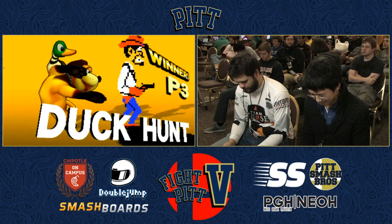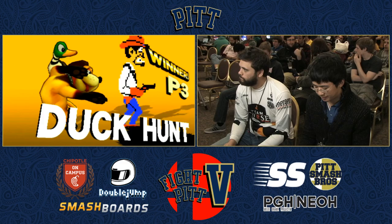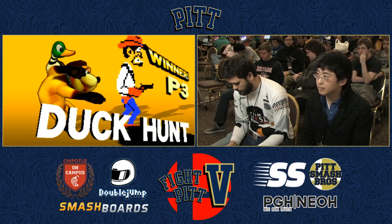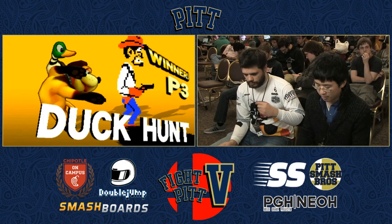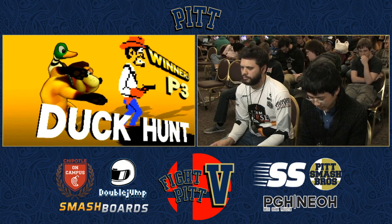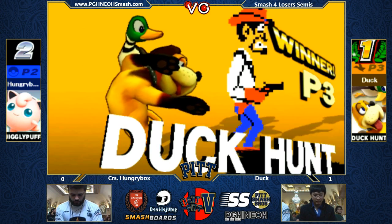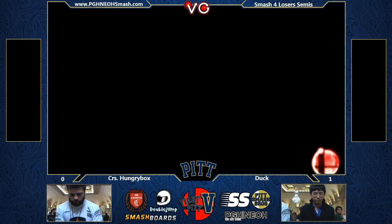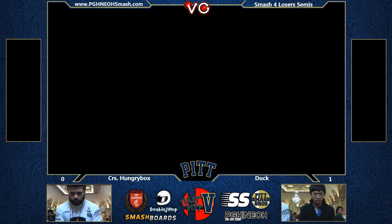Game two. If I were him, I would change characters. Hungrybox didn't do an awful job. I think he might be okay with Puff if he takes him to Prism Tower, because there will be very little time — Prism Tower does seem like a nice puff stage given the mobility with multiple jumps. However, if Prism Tower is banned, I'm not sure what Hungrybox is going to do. Maybe Ferox. Duck Hunt doesn't seem very strong on Ferox, though Puff's really light. My guess is that Duck has probably been banning Prism Tower all day, which is why Ferox is legal.